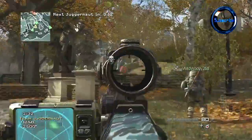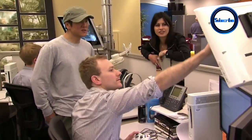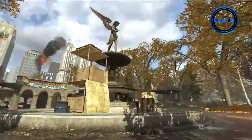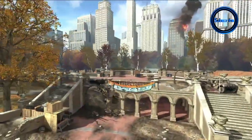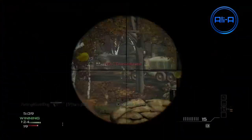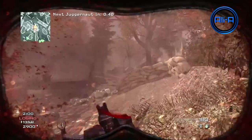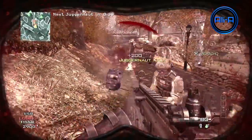Liberation is awesome because it takes place in New York. It's one of those maps that have such iconic locations that you can easily call them out — about the castle or fighting by the fountain. For Liberation, one of the big strategies is that there are a lot of sniper sight lines, and you need to be cautious when crossing them. Don't run and gun — be a little more methodical, and that's going to help you survive that map.